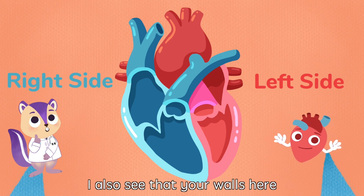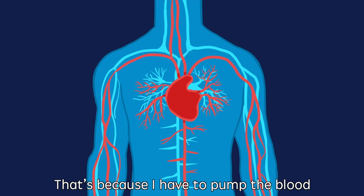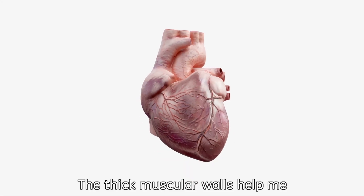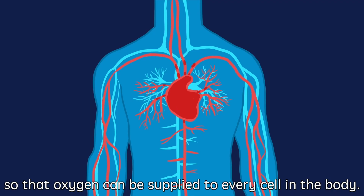I also see your walls here are thicker than the right side — why so? That's because I have to pump the blood to the entire body from here! The thick muscular walls help me generate the high pressure I need, so that oxygen can be supplied to every cell in the body!